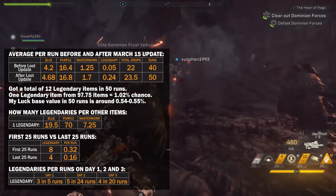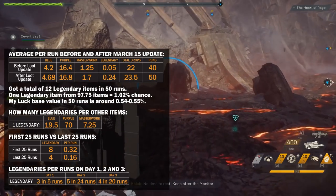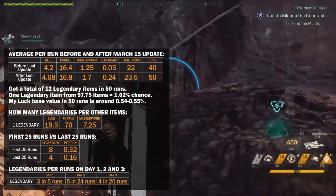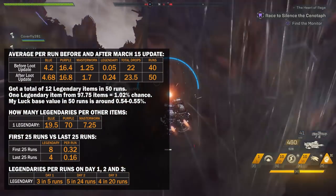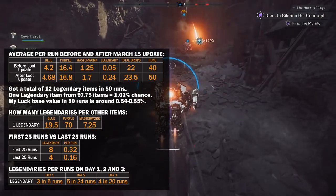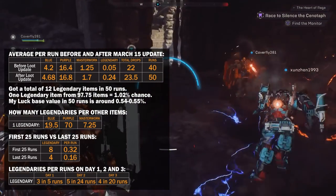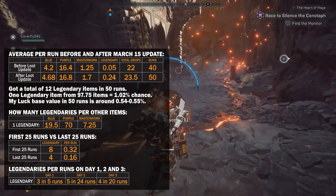I got one legendary item from 98 item drops, which is around 1.02%. If I exclude my 88% luck, then the base luck value for these runs is between 0.54–0.55%. I felt like it was around 0.02% before the update, so it's definitely easier to get legendary drops now. I got 12 legendary items from 50 runs, all on GM1.